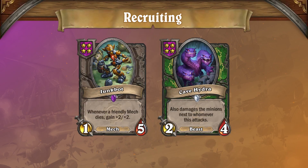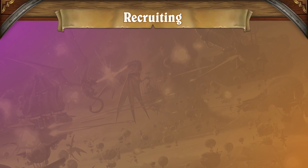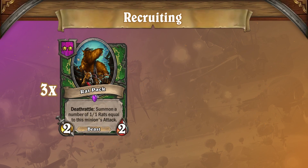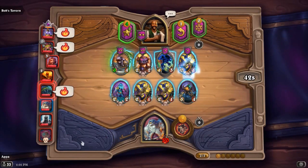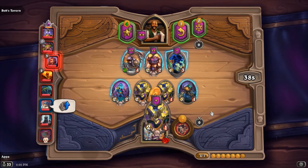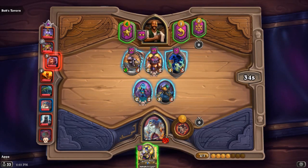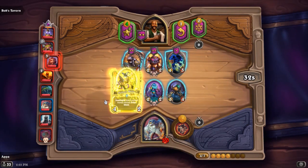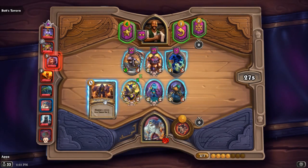Each minion costs three gold to purchase, and all minions sell for one gold apiece. To get better units, you'll need to either level up your tavern or combine three of the same minion to create a golden copy. Leveling up the tavern increases the likelihood of finding stronger units, while combining three of the same minions will give you a copy that has double the stats and effects of its non-golden counterpart. Getting a golden card also grants you a triple reward card that allows you to discover a higher tiered minion to add to your hand.